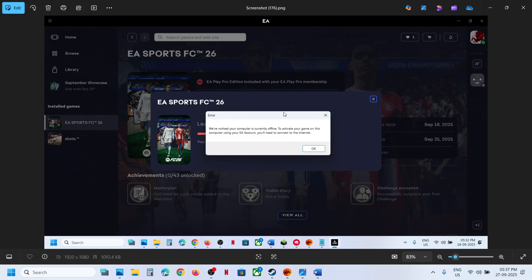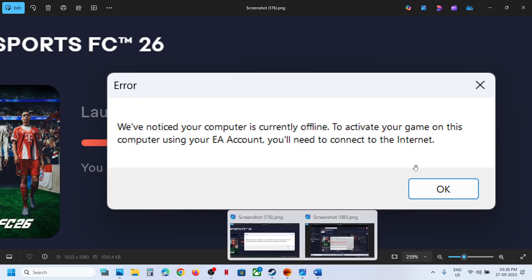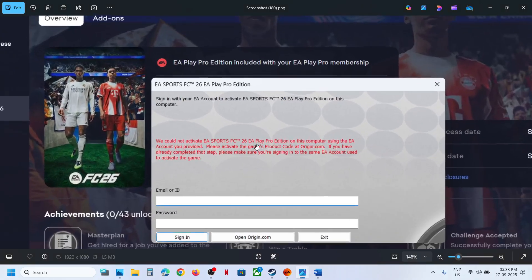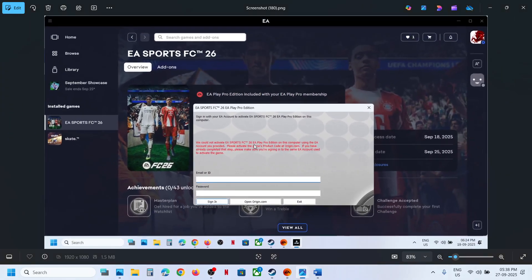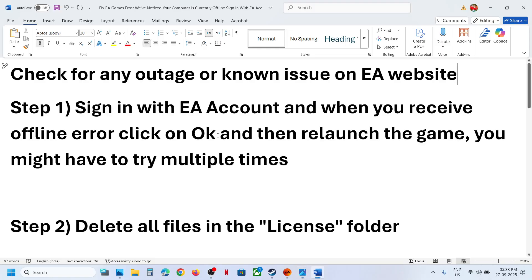Hello guys, welcome to my channel. Today in this video I'm going to show you how to fix this offline error. Once you click on OK, you receive a pop-up which tells you 'we could not activate the game.' If you're receiving these errors, then please follow the steps shown in this video.